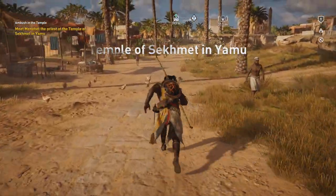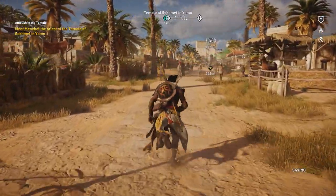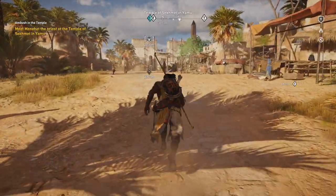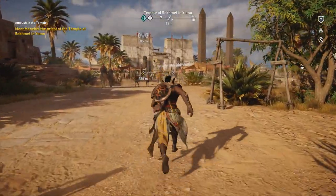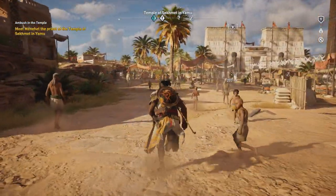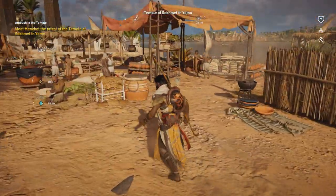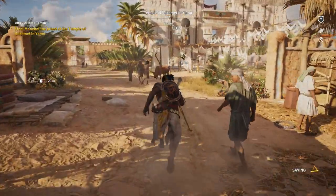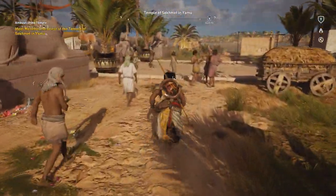Temple of Sekhmet and Yamu. So this is the lion-headed warrior goddess and not its tame cat counterpart — noted. I can see the temple now with some obelisks and statues in front of it, and a lot of children. What's the best way to get inside? I also want to have a closer look at the obelisks.